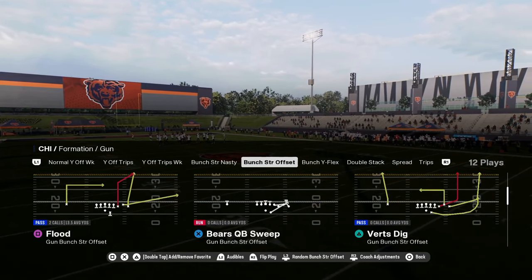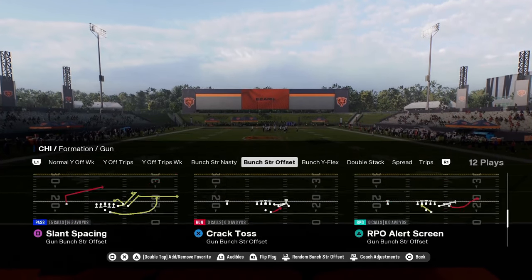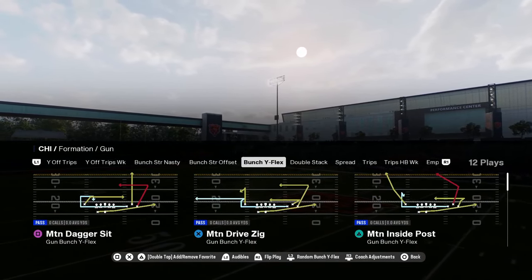You have a unique play in this Bears quarterback sweep. And then I think this play also has a crack toss on a read option — read options get really good blocking in the run game this year. Bunch Y flex — this formation is super underrated.